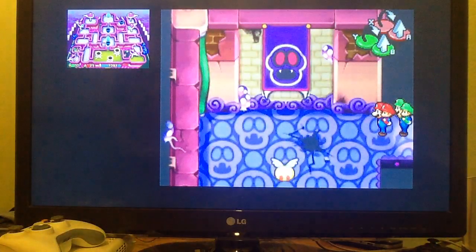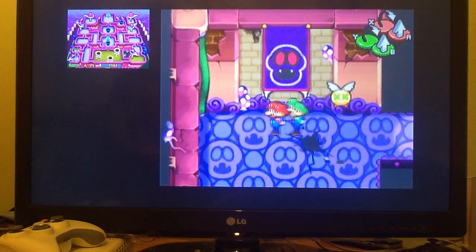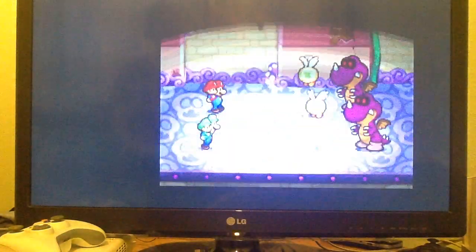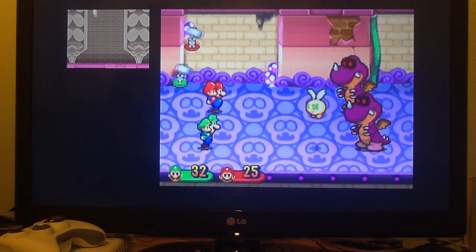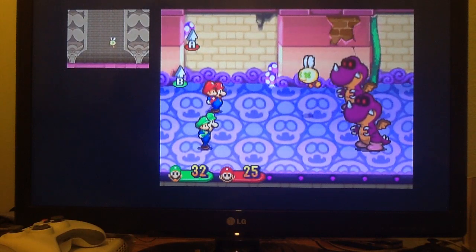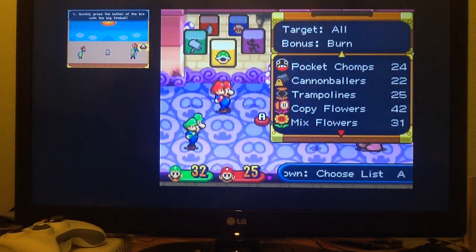In case you're wondering, Shroob Rex can only fight alongside other enemies - they are not found on their own in the open area. They are commonly known to fight with Soul Bubbles. So if you want to try and get yourself another pair of 100 point pants, then by all means go ahead and try.